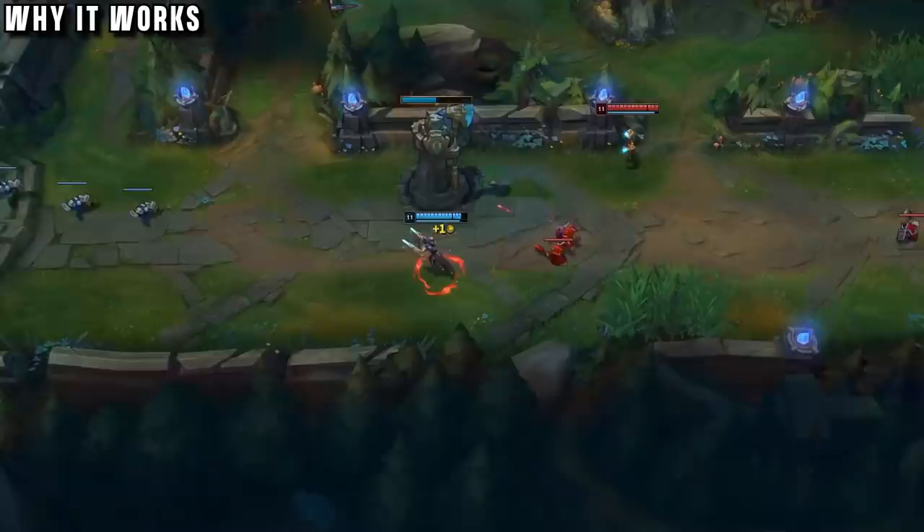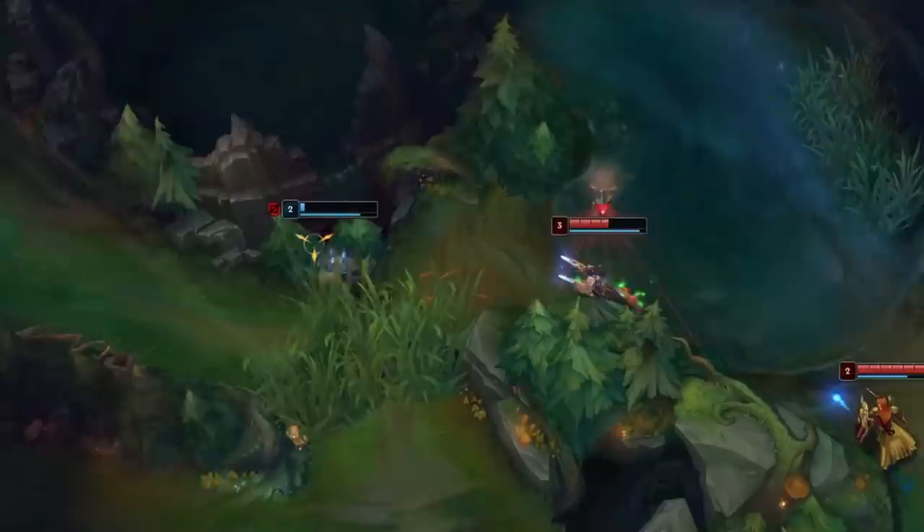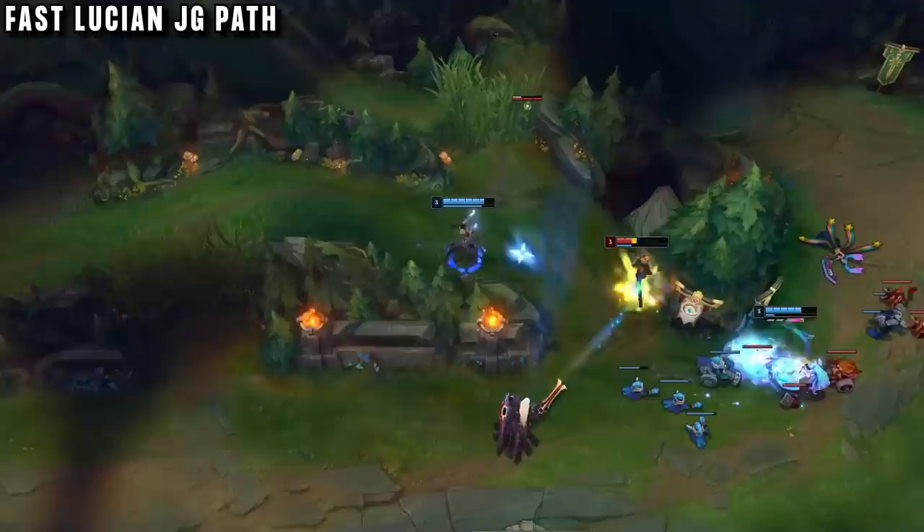Although his early game is weak, Lucian scales up into a champion that can burn through enemies with a single ult, or use multiple dashes to run around enemies and outplay them for really satisfying teamfights. The skill cap for Lucian jungle is infinite.